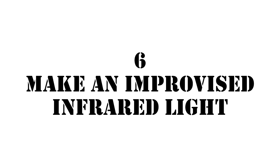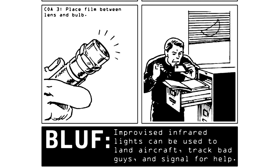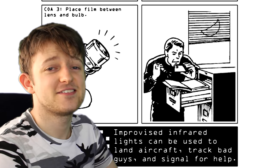Number 6: Make an improvised infrared light. Apparently this is as easy as putting camera film in front of the bulb of a flashlight. The camera film just filters out all the higher frequencies of light, which I didn't know. And this is the stuff that I read this book for. Thank you Clint. This is sick as hell.